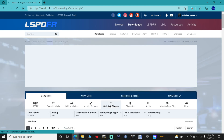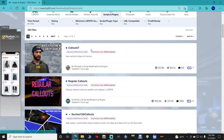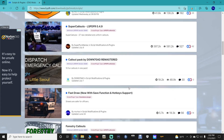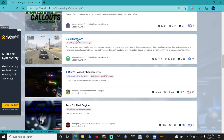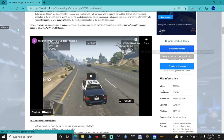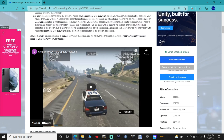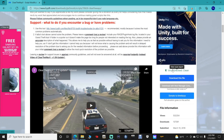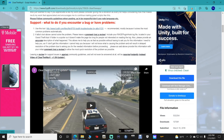Go to Scripts and Plugins and scroll down. I can see there's a new Callouts update that just came out — updated two hours ago — but we want to scroll down to Clear the Way V. Once you get in here, you'll notice it was updated June 20th, and since it's in the upper section of Scripts and Plugins, that means it's been recently updated. Go ahead and click 'Download this file.'